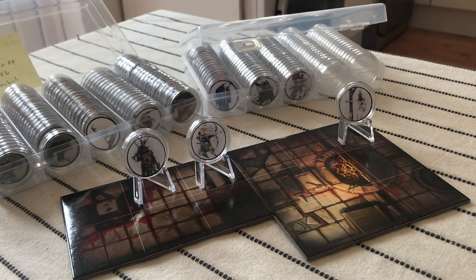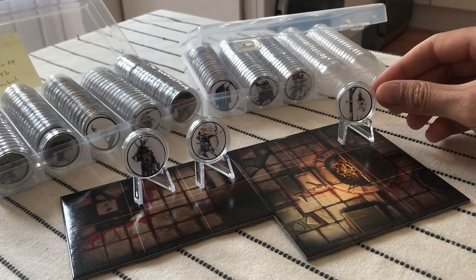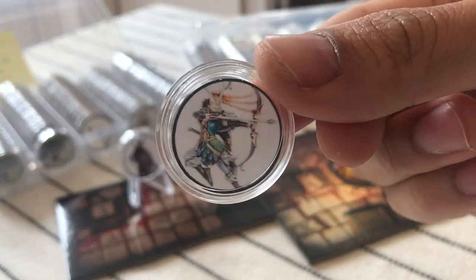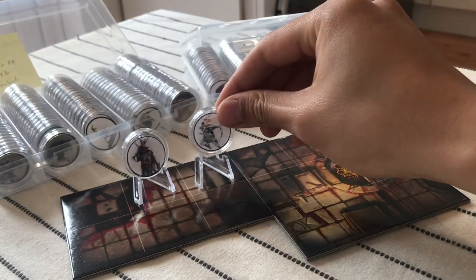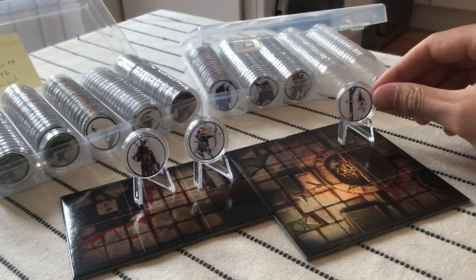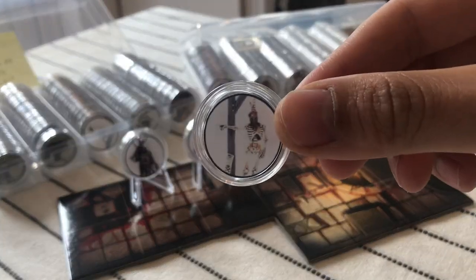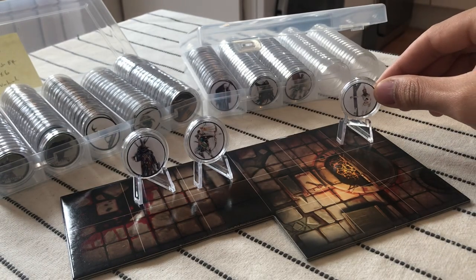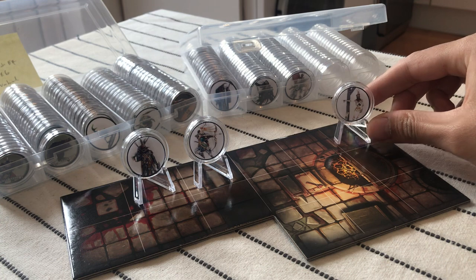A few of you asked me how I create these tokens for Cursed City, both for the heroes and for the hostiles and the mysterious objects, and I would like to discuss how I do it.